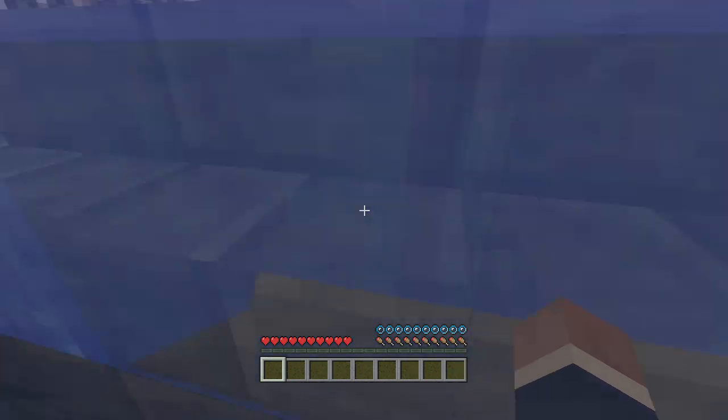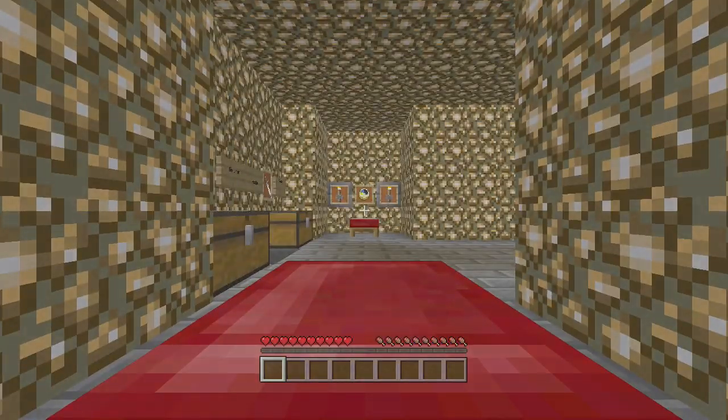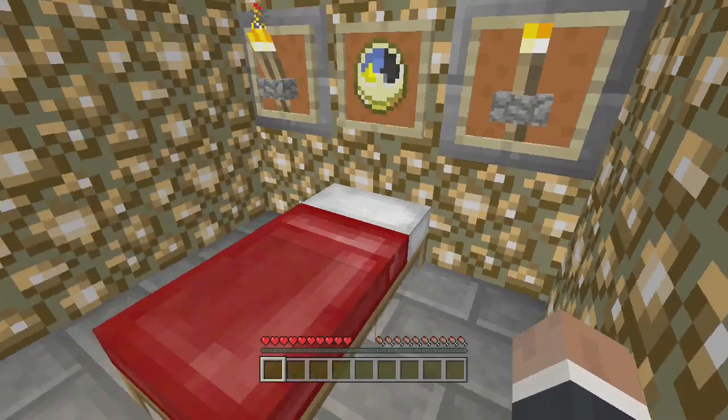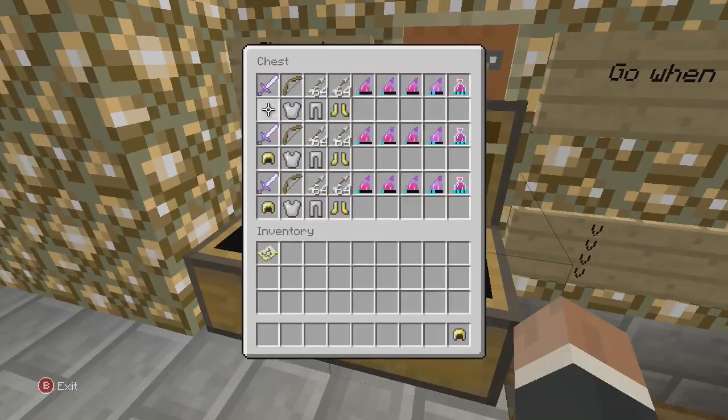We need to hurry in here and set our spawn point, so let me fast fast fast — and there we are. Now I've actually done this once before and I fell in the lava all three times, so we are going to try again. I also think I was playing on easy, which is hilarious, but anyway we are playing on normal now.